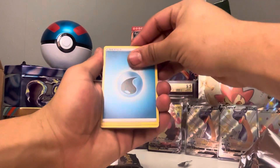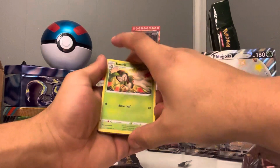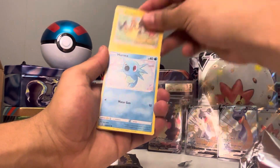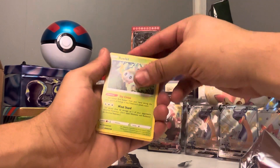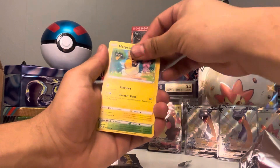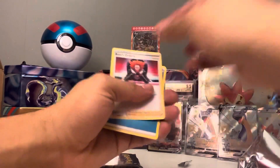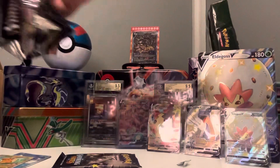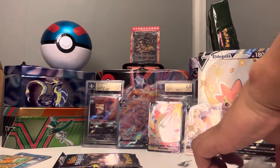At the end of the video, go down in the comments and let me know what your favorite card is that I've pulled so far. Mine is probably gonna be the Lapras even though we pulled two, it's a pretty clean card in my opinion. Energy, Eldegoss, Rusted Shield, Morpeko, Horsea, Spinner, Roulette — nothing, nothing, nothing, nothing.